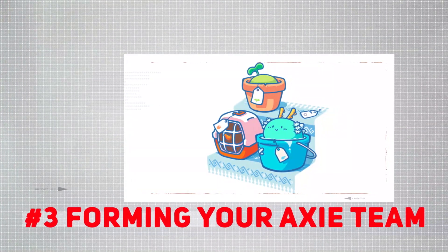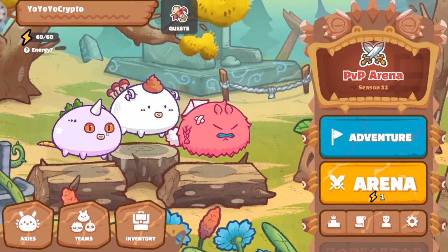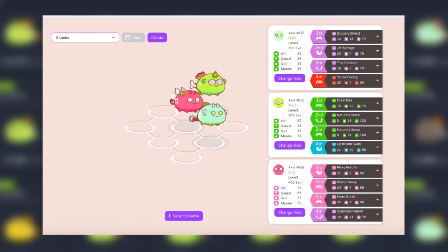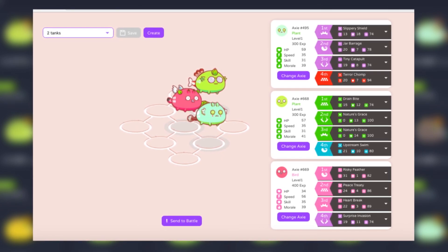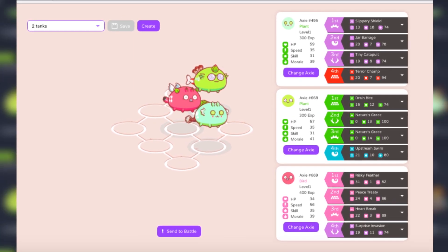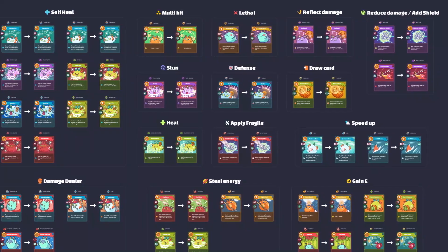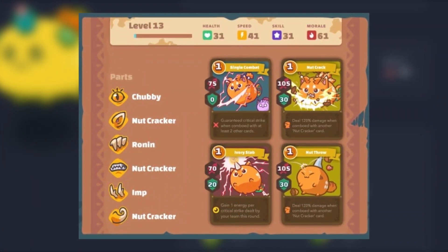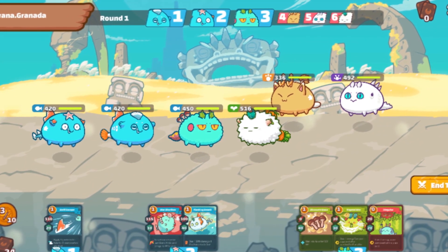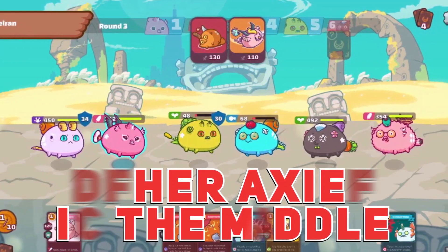Number 3: Forming Your Axie Team. Now that you have an idea of the Axie classes, stats, and other basic information, let's get into the actual combat. Prior to doing the arena, you have to form your Axie team. The concept is that an Axie with the highest HP should be put in the front row — they're the tanks. Plant Axies are usually in the forefront for tank roles. The ones in the back row deal tremendous damage but have the least HP. The ones in the middle have a good balance of HP and attack. To summarize: big HP Axies in the front, big damage Axies at the back, and anyone else in the middle.